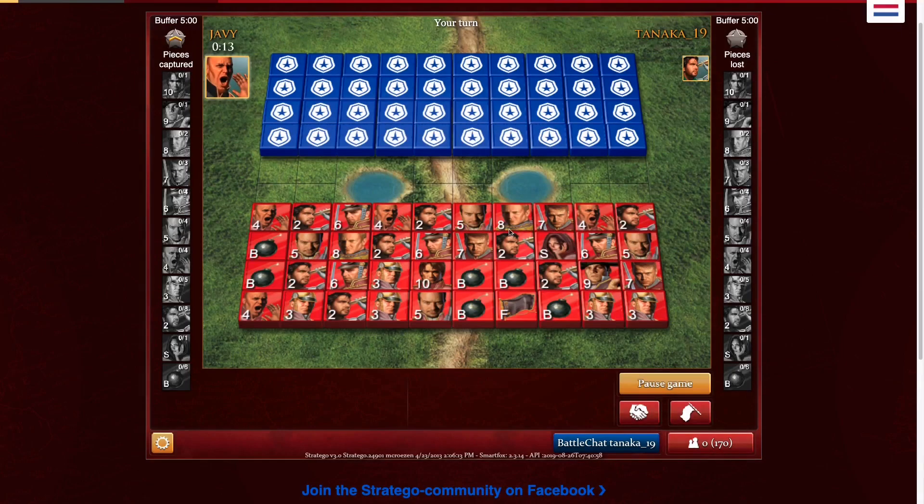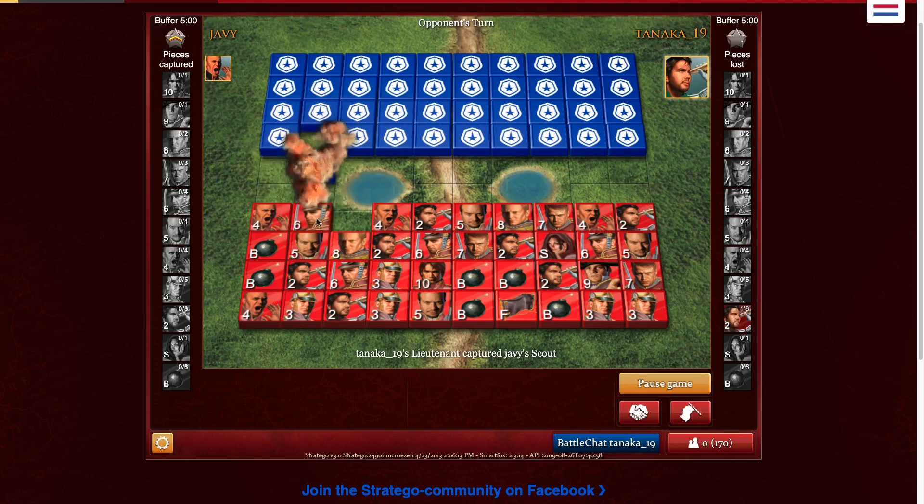Welcome to a ranked game on my second account. This one is going to be against Tanaka19 who is a silver spy. So this can be a little tutorial on how to beat lower level silver players, with some tips and tricks you can do on board reading and bluffing.